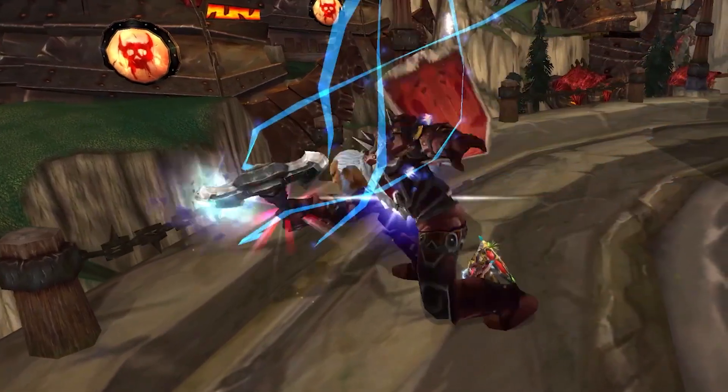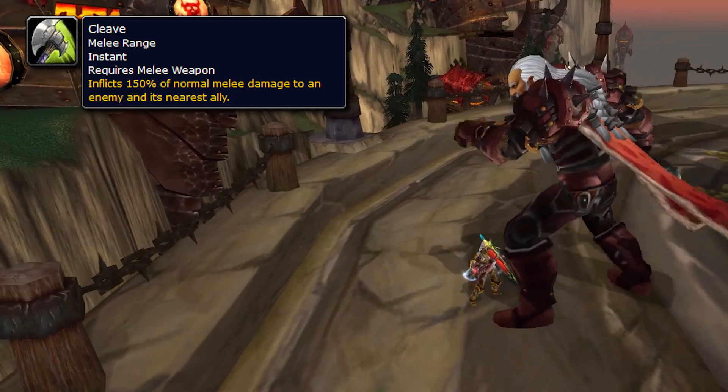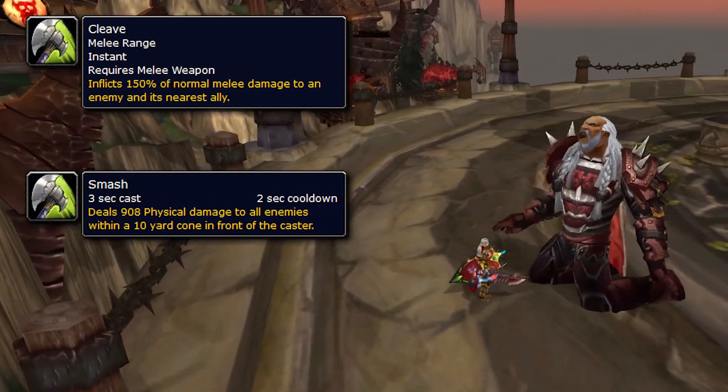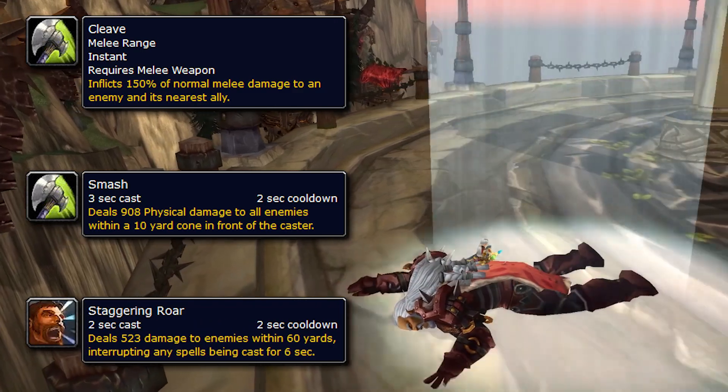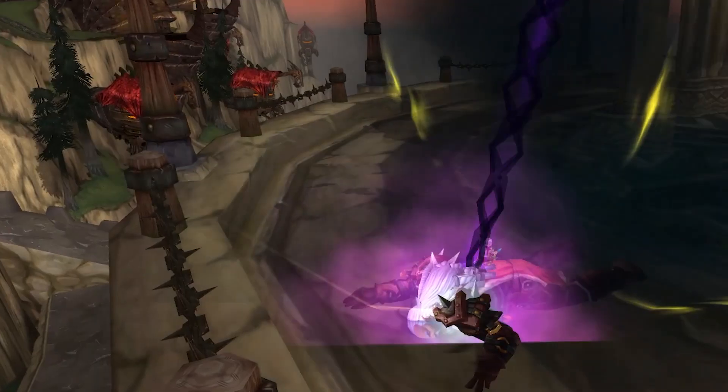Last up we have Ingvar the Plunderer. This fight has two phases. In phase one he will use Cleave, hitting his target and the closest ally in front of him; Smash, which does large damage in a 10-yard cone in front of him; and Staggering Roar, which does damage and interrupts any spells being cast for six seconds. Once you kill him he will resurrect as a ghoul version of himself.